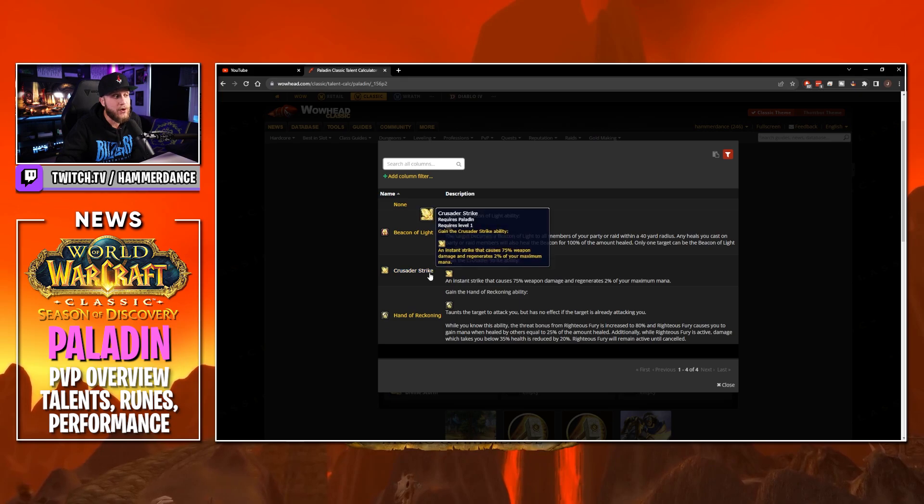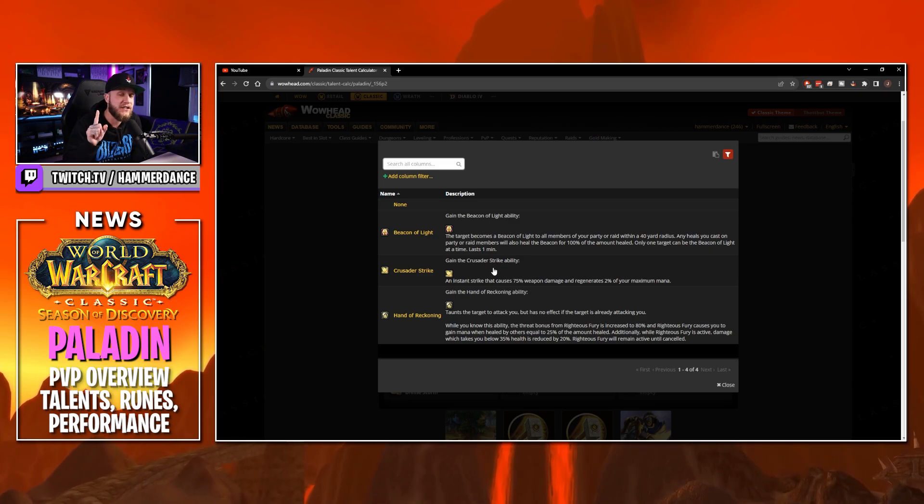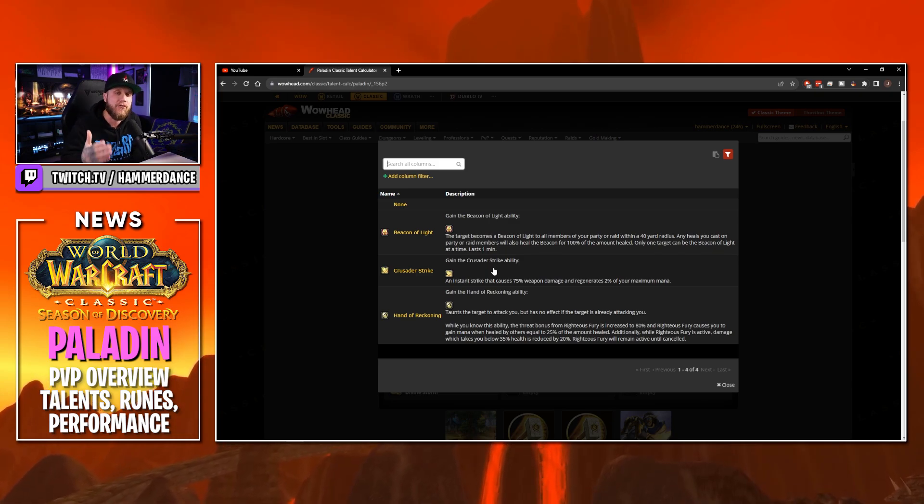On our hand rune we're obviously going to be going for Crusader Strike. It's an instant strike that causes 75 weapon damage and regenerates 2% of your mana. So this is going to be one of your main damaging abilities and it's going to help you to not run out of mana.